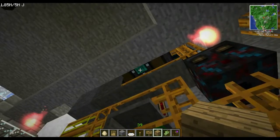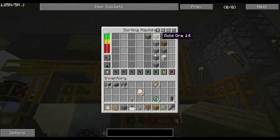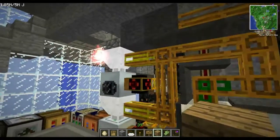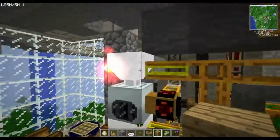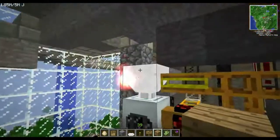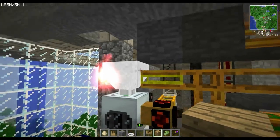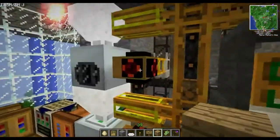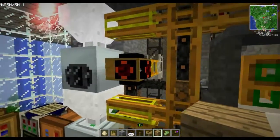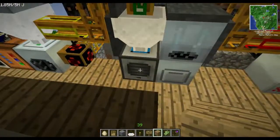Everything comes in from an item tesseract from the quarries, down here to the Red Power 2 sorting machine. Gets sorted by colors — anything not sorted here goes to white. Yellow items go over to my recyclers. I've got the primary recycler and a secondary overflow recycler using non-vanilla hoppers. This is Feed the Beast Direwolf20 pack 1.4.7. I've got dirt, cobble, and gravel coming in here, with Buildcraft autarkic gates pulling out scrap from the recyclers, heading up to be resorted into the system down the white line.